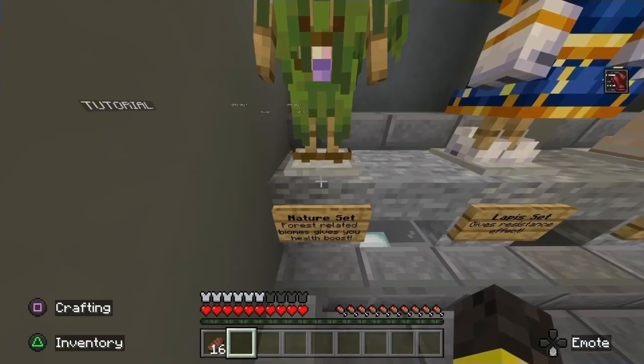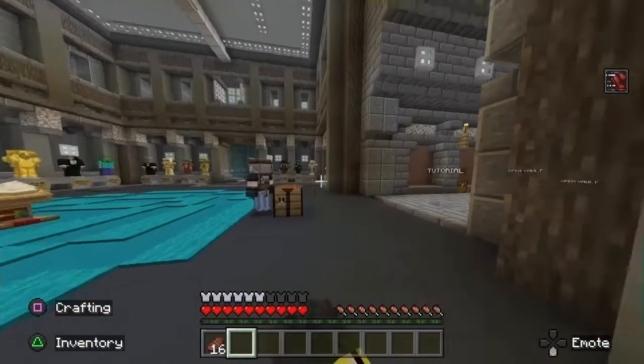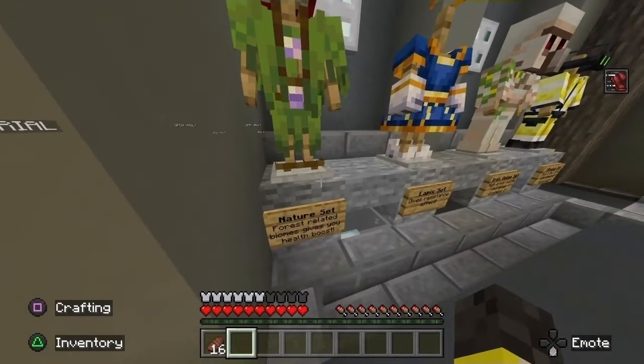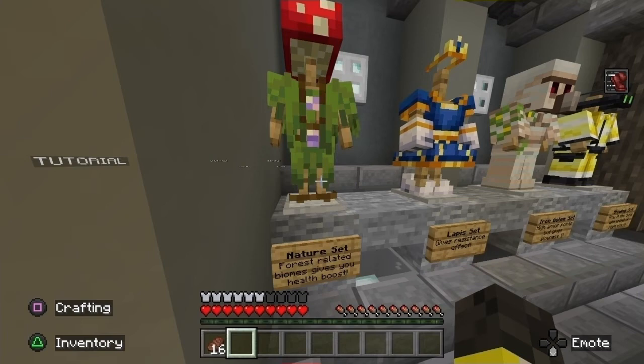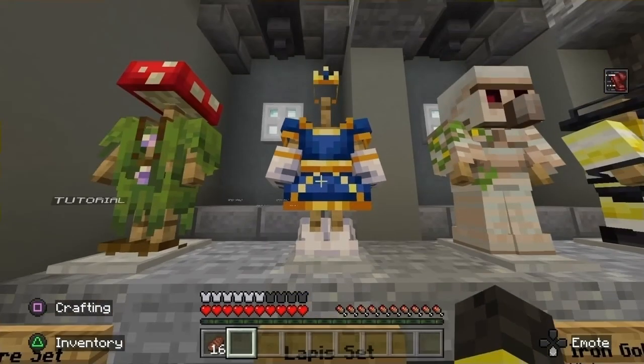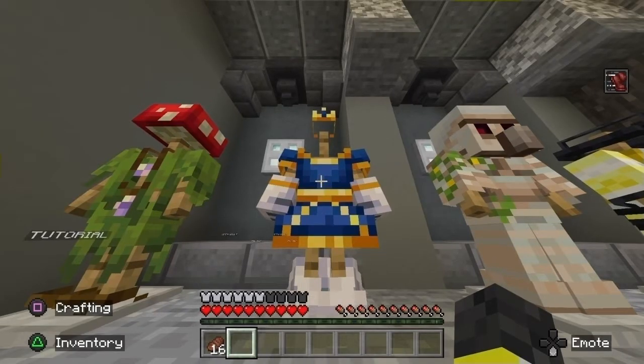Next up we have the nature set — forest related biomes give you a health boost. That is surprisingly useful. I know I'm a hypocrite because I talk about how niche the others are, but that's actually really super useful. Like dark forests, regular forest, birch forest — that's like a good third of the world where you just have a health boost. Next up we have the lapis set — it gives resistance. That's it. It just gives resistance. It doesn't say what to. It could literally be resistance to anything.